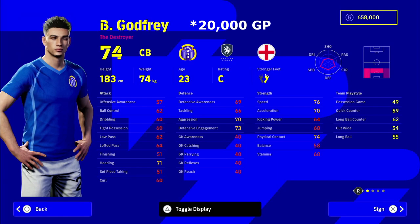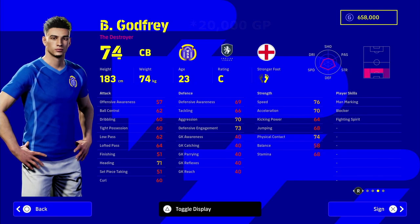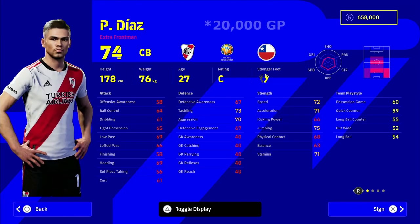Next up we have Godfrey. All eyes have been on Timber as the shining light for budget center backs, but this guy has pretty much identical stats. He's 23 so he still gets that same young player boost. He's 20,000 GP — a little bit more expensive — but he looks unbelievable: speed 76, aggression 70, defensive engagement 73. If Timber becomes too popular and his price goes up, Godfrey could be an excellent alternative.